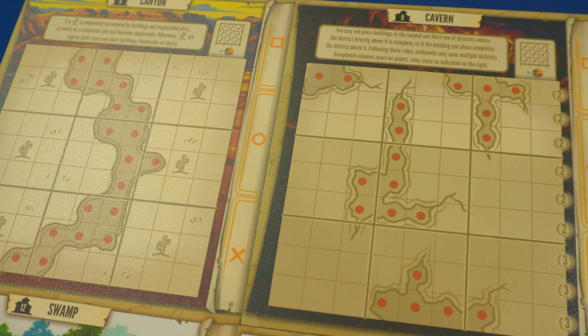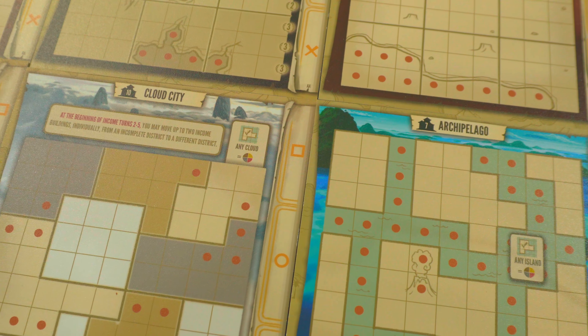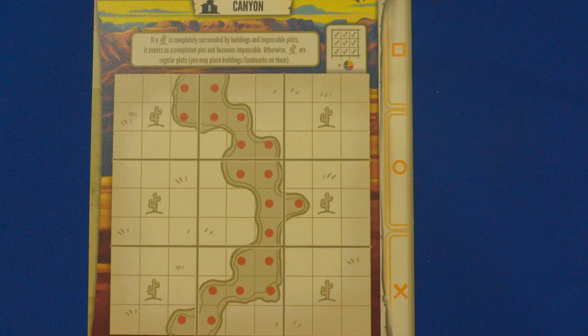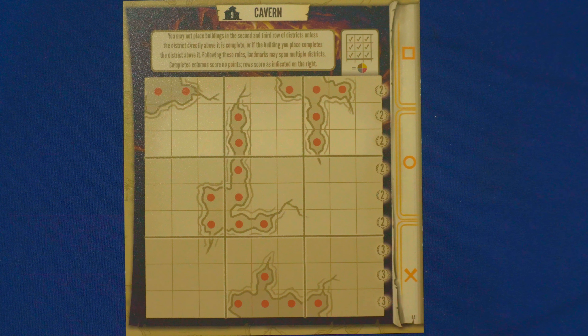You will also be getting access to six new capital city maps, which they call advanced capital cities. These play much differently than those in the base game. You have the canyon, which has cactuses that only act as impassable terrain when completely surrounded. You have the cavern, where when filling it up you go from top to bottom and only score points during the income phase for completed rows, not columns.